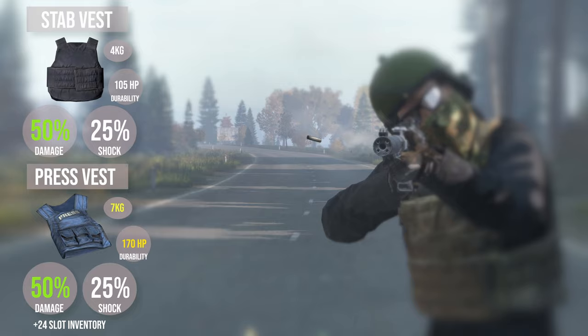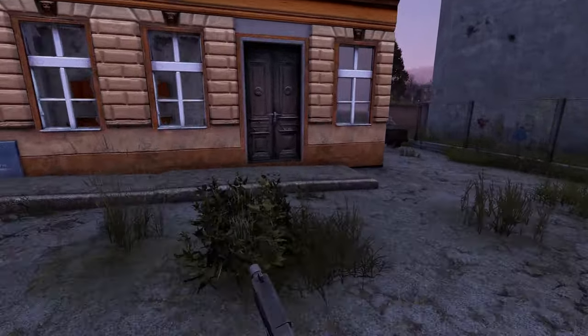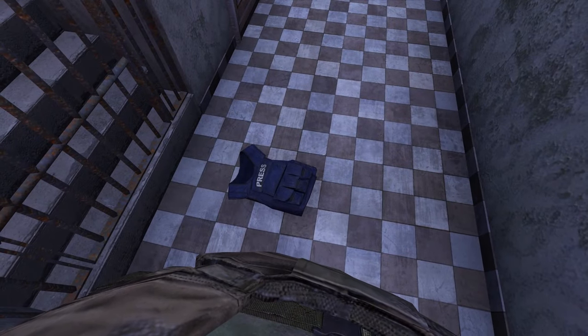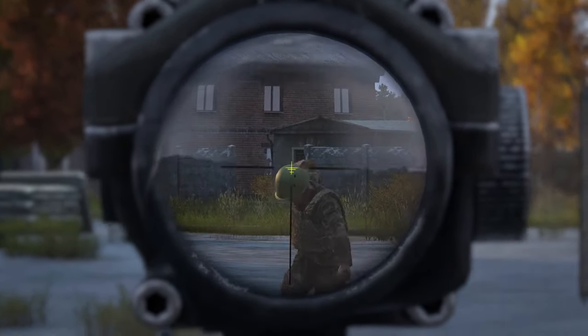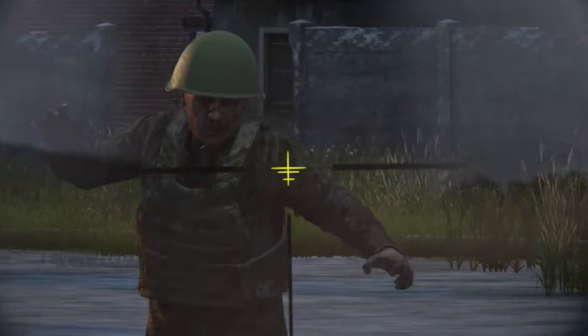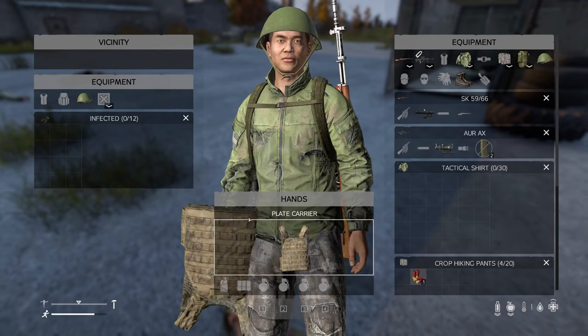Moving on to the press vest — it offers the same amount of protection as the stab vest but you can get hit more before the vest is ruined, making it a good upgrade. It also has the benefit of some inventory slots. You can find it at police spawns and towns in tier 3 and 4, so generally looting enough houses usually does it. Weighing a whopping 12 kilos, the plate carrier offers the best protection in the game. It only spawns on some military zeds, so look for the zed with a combat helmet on, and you may need a leather sewing kit or epoxy putty to repair it since it's likely to be damaged.